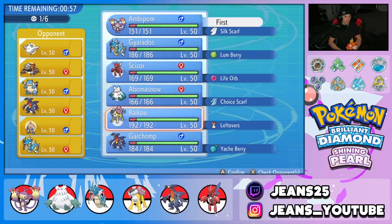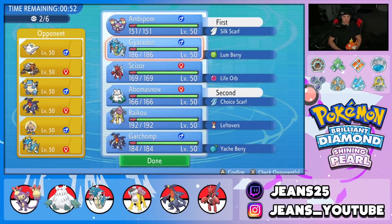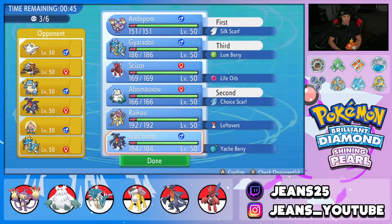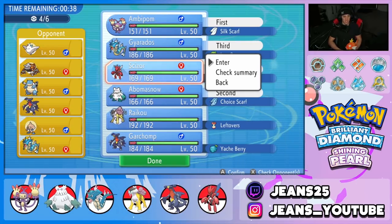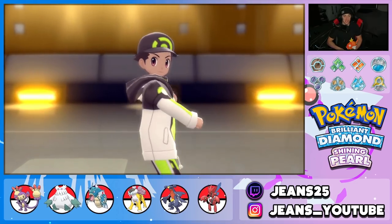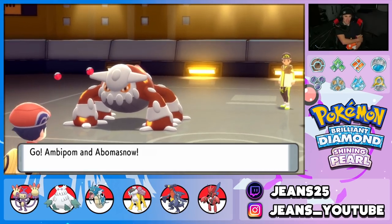Going in with Abomasnow and Ambipom. I definitely want to bring my Intimidate user and I think Scizor rounds out the team — it can counter Togekiss and gives us first-turn priority with another Technician Pokemon. My boy Karp is also here, you're going to see Karp a lot in these videos. The opponent ends up leading Togekiss and Heatran, which I'm okay with.